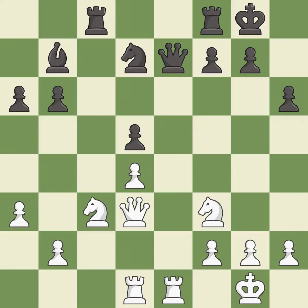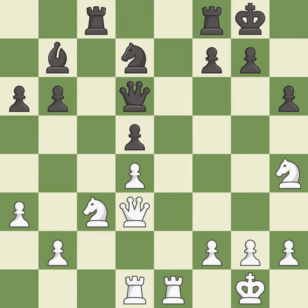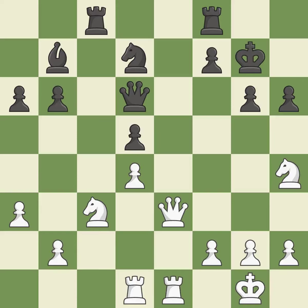This wins a tempo by threatening a queen and forcing it to move away — it is excellent. This moves the queen to safety. That's what I would have recommended — it is best. This is the strongest option — it is best. This defends a pawn that was under attack and had no defenders.